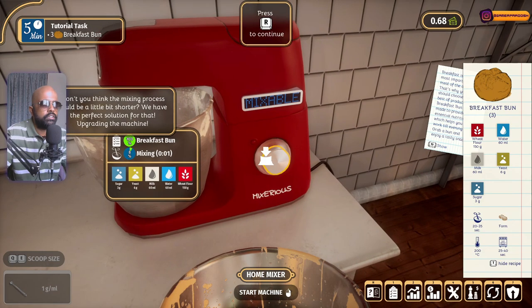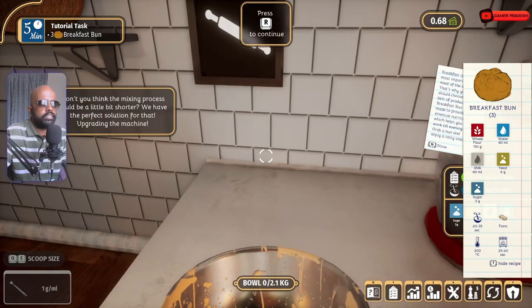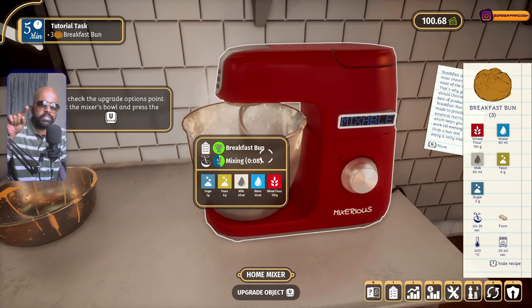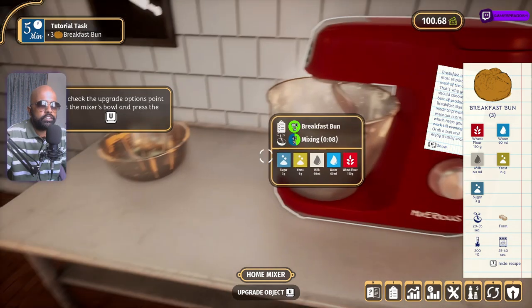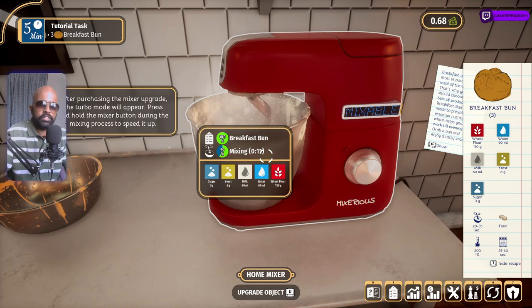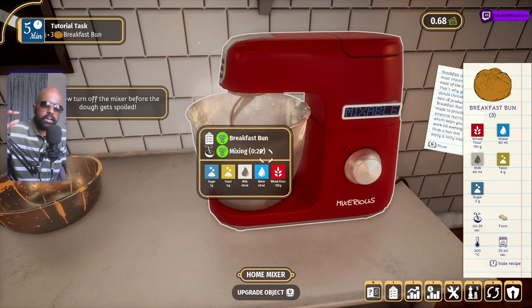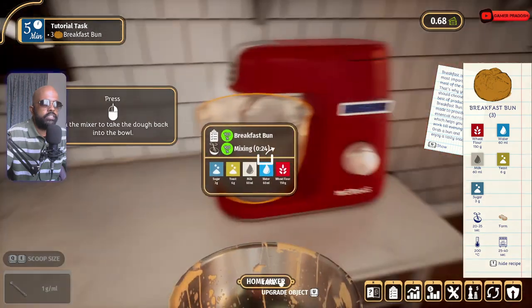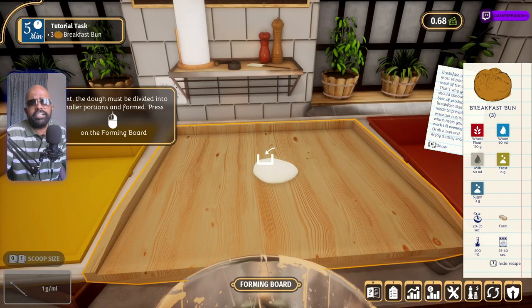Now blend these in the blender — start the machine. It's blending. You can see the percentage mixing — it's at 45%. You can also upgrade this. Right now we have 100 cash and the turbo mode costs 100, so we buy it — and you can see it working immediately, going faster. 100% done. Stop it, take it out, place it on the table.